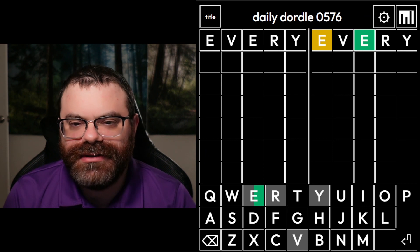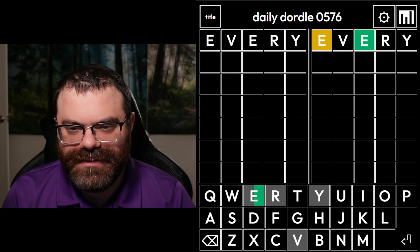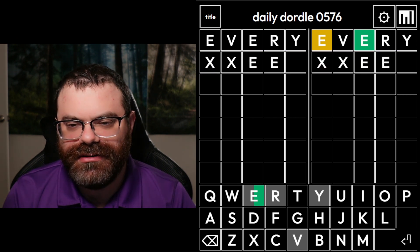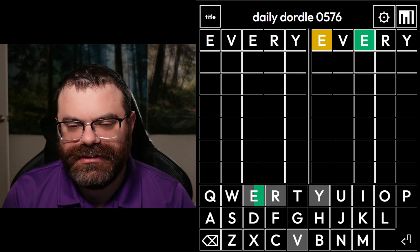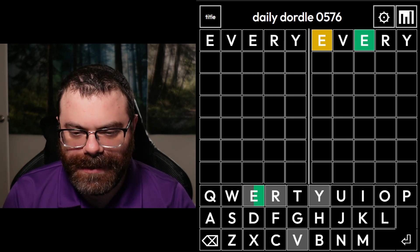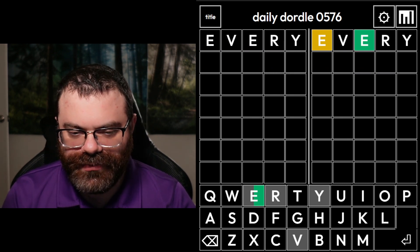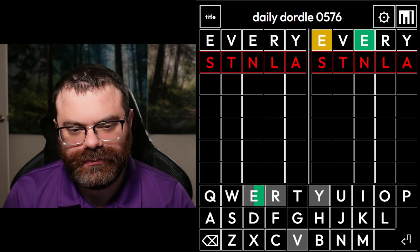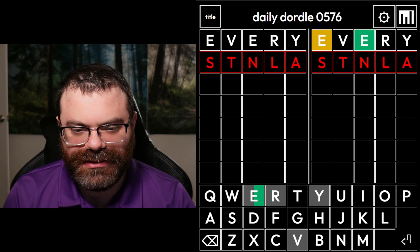There are two E's on the right word — that's kind of nice. I'm guessing the E could go anywhere; any position seems possible. Let's get letters for the left word. I think I want S, T, N, L, A — those are kind of the big targets. I could do something like 'stand.' That's not terrible. Just the T showed up.